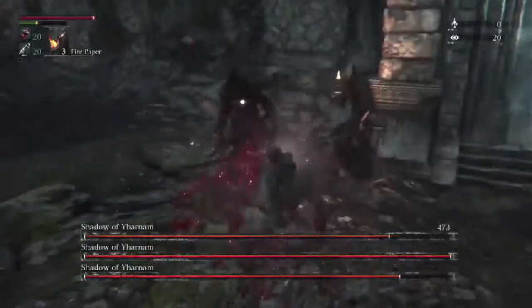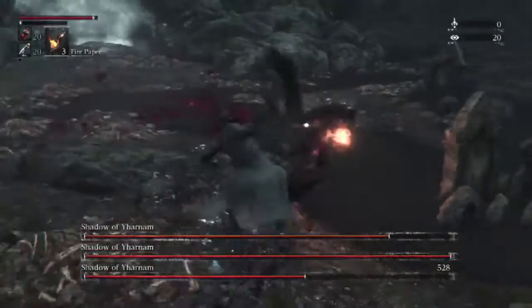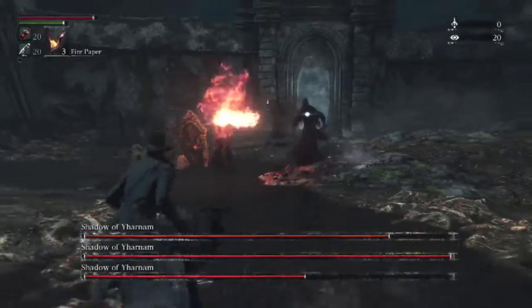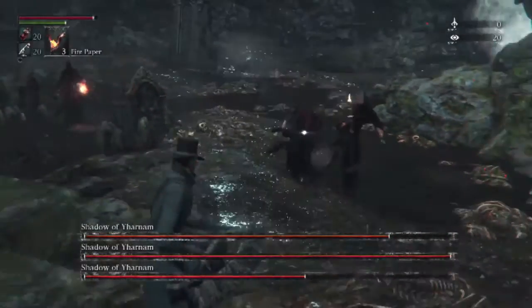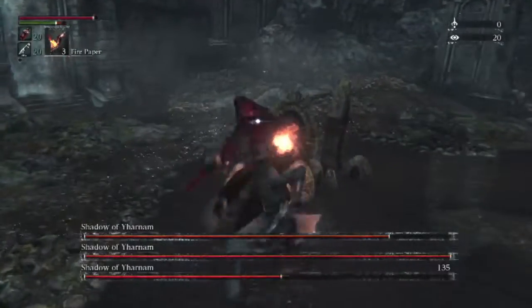I think you should prioritize whoever you have the most difficulty with over everyone else. But for me, I actually like to get them all to about half health before I push one into the kill zone. So you want to come over here and hit him a couple more times. There we go, perfect.